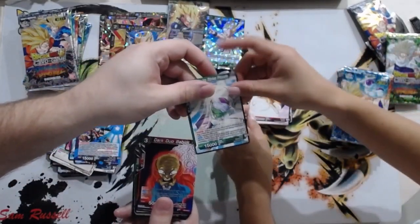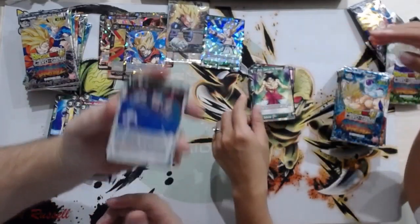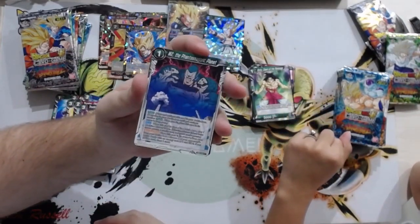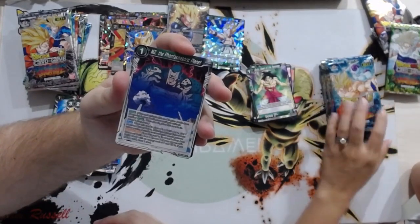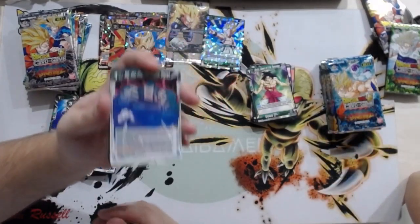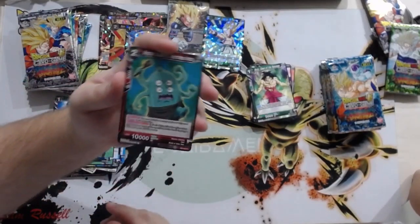I feel like we're getting more reprints than new cards. Here's the new Planet M2 — when this card is placed in the battle area, play one Machine Mutant token. Machine Mutants are getting tokens. Place this card in its owner's drop area from your battle area, choose up to one of your opponent's battle cards with an energy cost of one and KO it. If you get a card, draw one card. So it's removal and you get a 10K body — not bad.